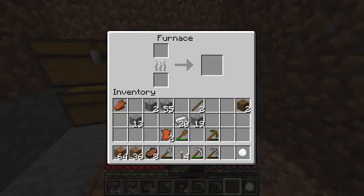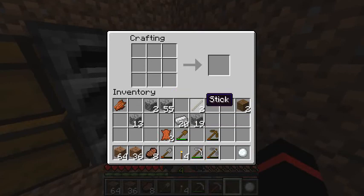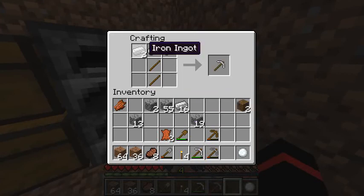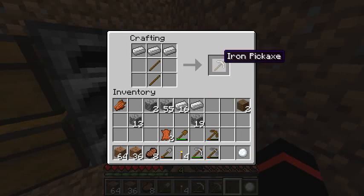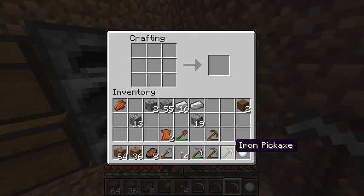This is how you make an iron pickaxe. I have iron ingots, so you're gonna take two sticks and do that. Pretty much like making a pickaxe with any material, but with iron you just take the iron ingots and put them in the top-left, top-middle, and top-right slots, then two sticks at the bottom center, and you'll get an iron pickaxe just like that. Same thing for stone, and that should be it.